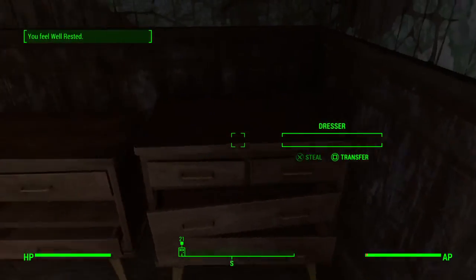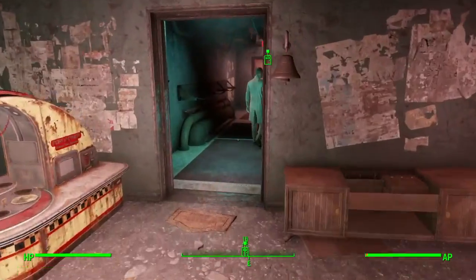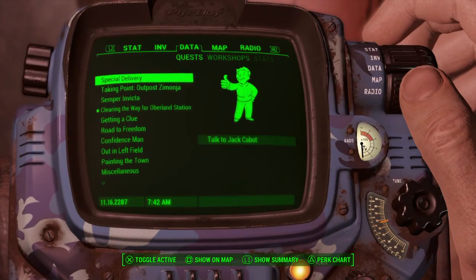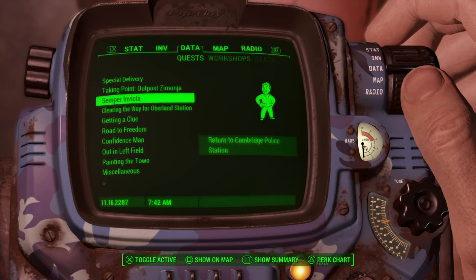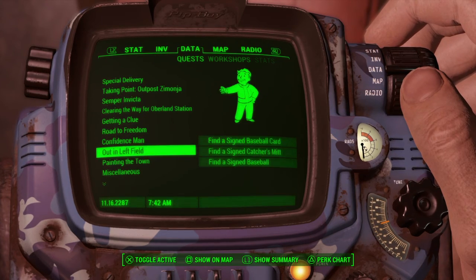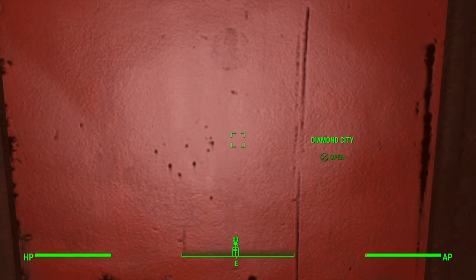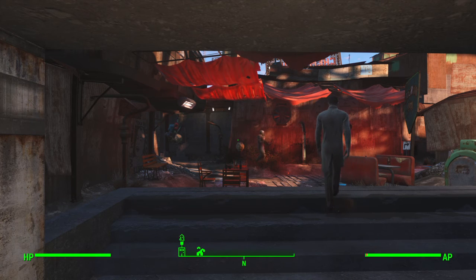Welcome back to some more Fallout 4. Let's go ahead and leave — thank you, have a nice day. We're gonna go... let me see here. I don't think we have that paint can, so we're gonna need to... Search the hardware store. So we're gonna search the hardware store. We're also gonna go to Hangman's Alley, which I need to still look up. Location — let me look it up real quick.